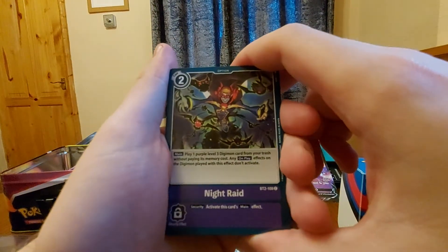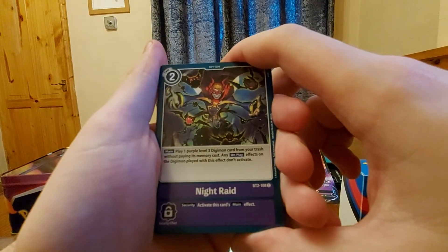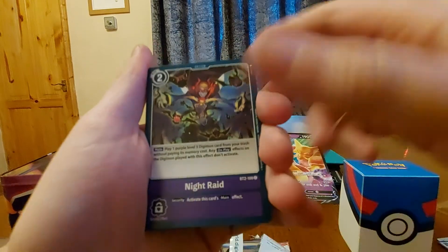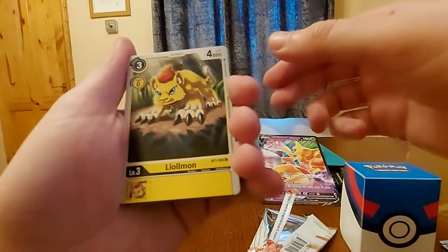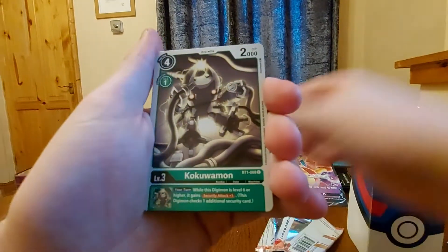Night Raid — play one purple level three Digimon card from your trash without paying its memory cost; any on-play effects this Digimon triggers. We've got Night Raid. Then Yolomon — nice, yellow. Kurokumon — it's the security effect. While this Digimon is level six or higher, gains a plus one security attack.